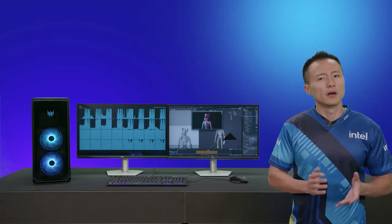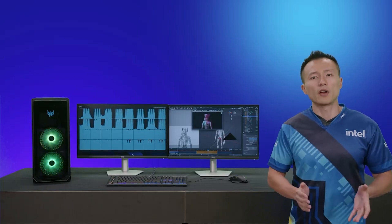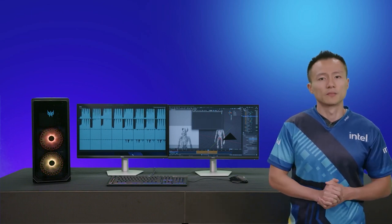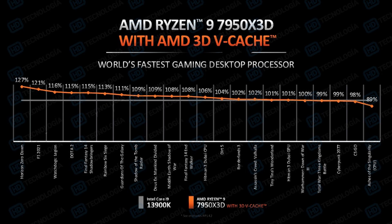Let's take a look at the 13900K pitted against the 7950X 3D. This is with the 7900XTX. On average, we're seeing a 5.6% improvement for the 7950X 3D. So Zen 4D is not a huge amount faster, though it does depend upon the game.